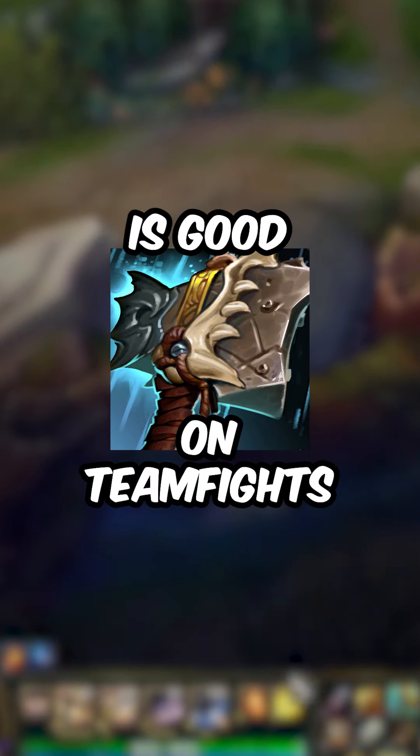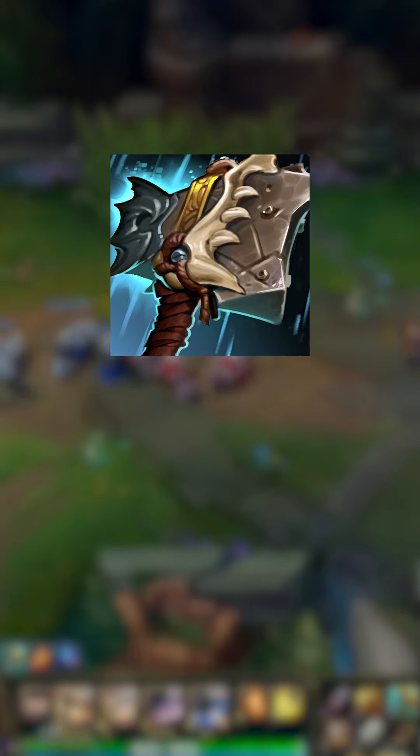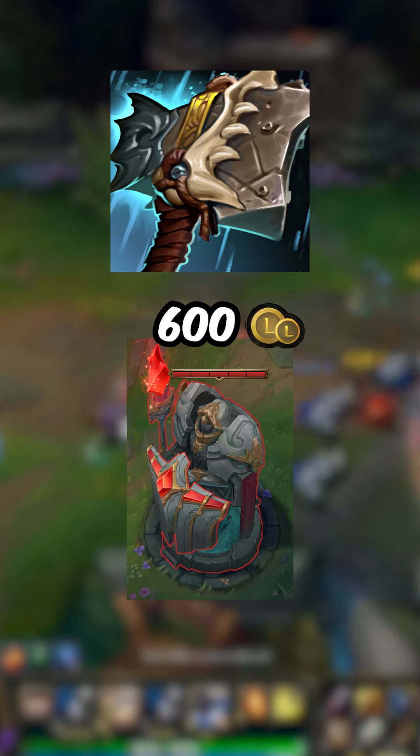This item is good in team fights, and with the amount of resistances you get, it's even better on side lane, allowing you to get tier 2 towers, which are the most broken objectives in the game — the same gold value as a double kill.